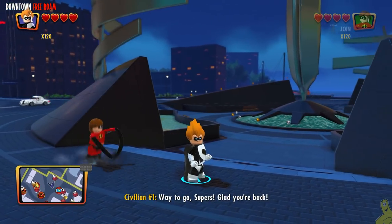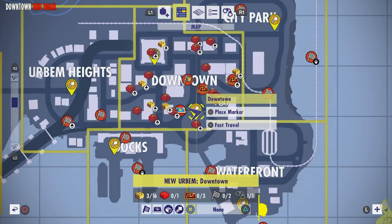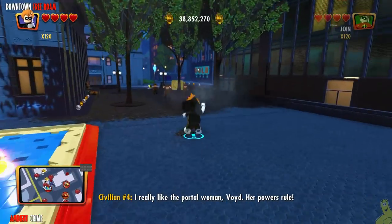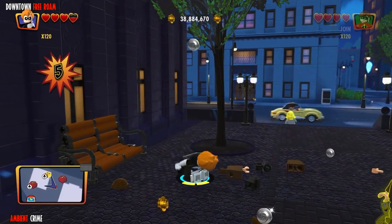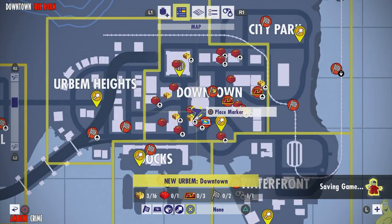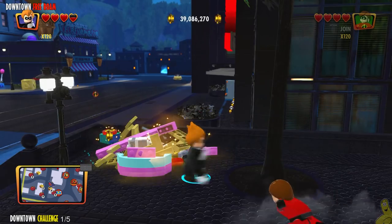At this point, we probably have everybody we really need except for that Super Destroyer character, but we'll talk about that in a wee bit. Quick reminder that we have some quick links down below in the video description so you can quickly get to whatever you're needing — maybe that Pixar family build, maybe an ambient crime, you never know.